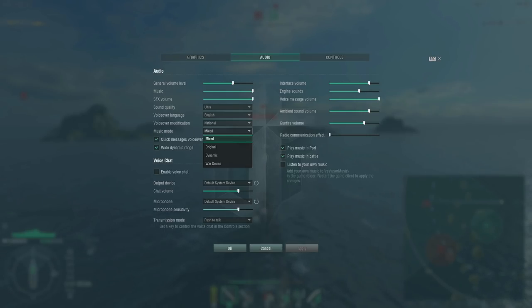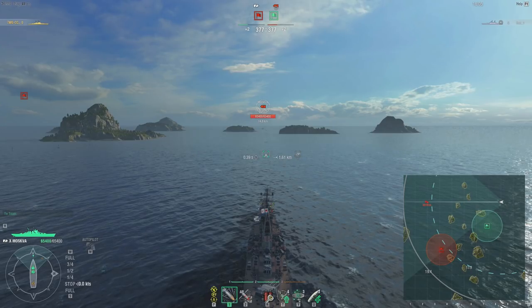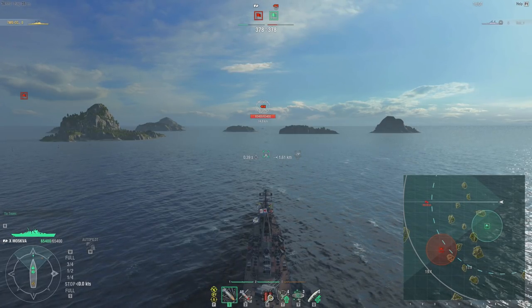Music mode options are Mixed, Original, and Dynamic War Drums. War Drums is eerie until you get into combat and then the drums get really intense. Dynamic is a combination of multiple audio tracks ranging from chill to very intense, and the intense ones play when you're in active combat or very close to the enemy. Original will just play three or four songs the entire game without reacting to the game at all. Mixed is a combination of Original and Dynamic — it plays original a bit more with a more natural transition. I find Dynamic sometimes transitions in a really abrupt manner, so I keep it on Mixed.